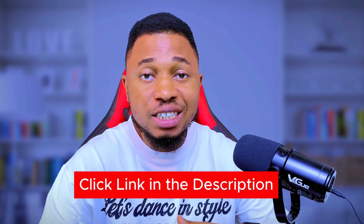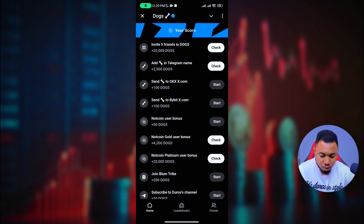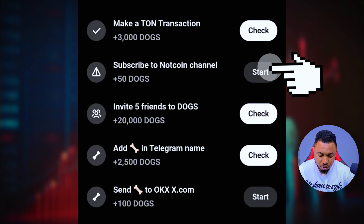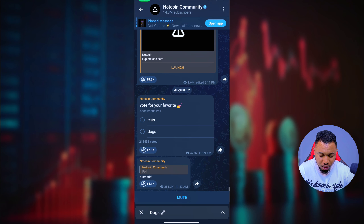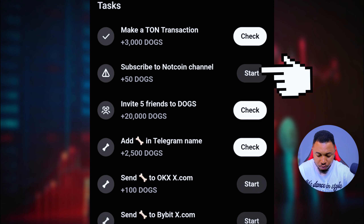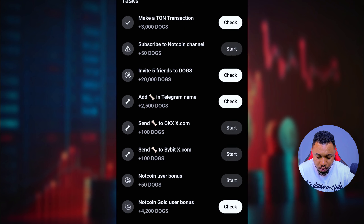The first step is to click the link in the description. When you click on it, you'll see all the tasks you need to do to be eligible for this airdrop. Subscribe to Nutcoin — click on Start. You can see I'm already following them, so I'll click on Docks below and click on Claim. If it hasn't claimed yet, just give it a little time and come back to it.